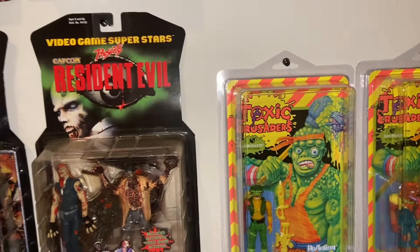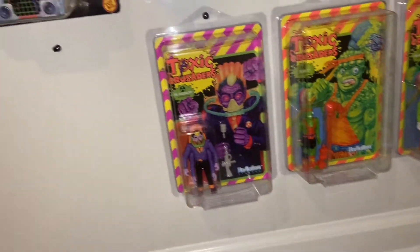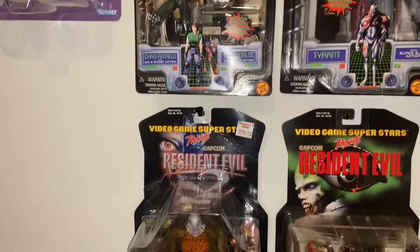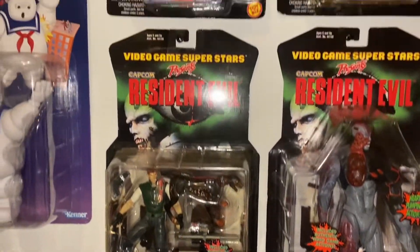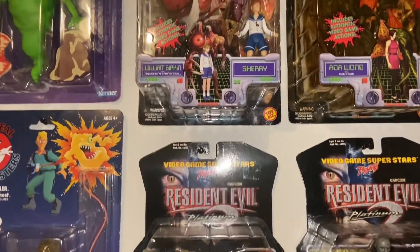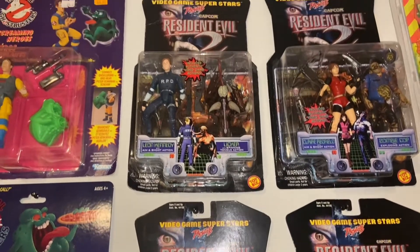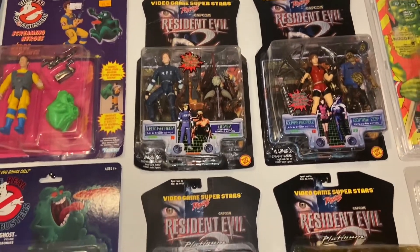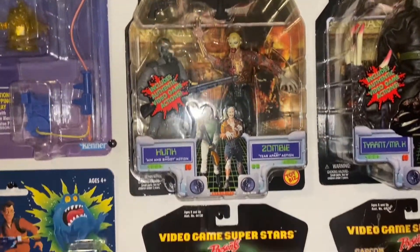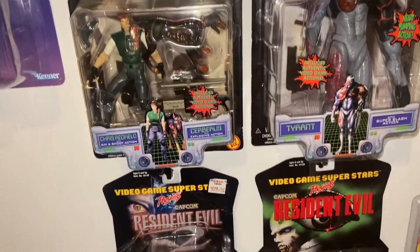I got the Super7 Toxic Crusaders — got all six that they've put out so far. I think they're pretty cool. Here I got my vintage Resident Evil figures — got all twelve of those. Jill Valentine, William Birkin — this one is my favorite. Either Wong, Claire Redfield, Leon Kennedy. Super dope line, I love them. Most of them are in okay condition; some are a little beat up, but I'm not really a stickler for that.